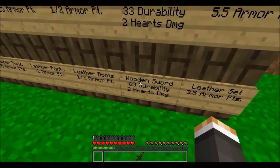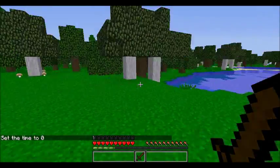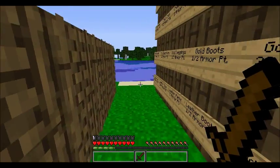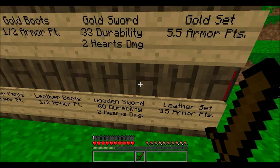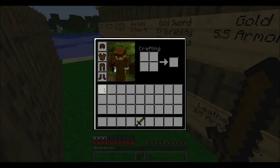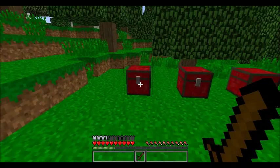The wooden sword has 60 durability, meaning you get 60 hits before it breaks when used for its primary purpose — hitting people or mobs. It does two hearts of damage to something with no armor. The more armor points someone has, the less damage the sword does. A full leather set gives you 3.5 armor points, making it the worst set of armor in the game.